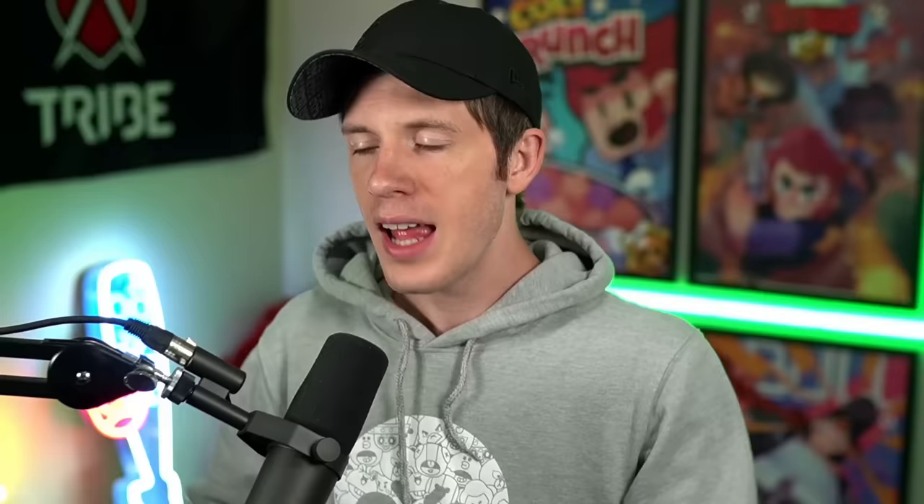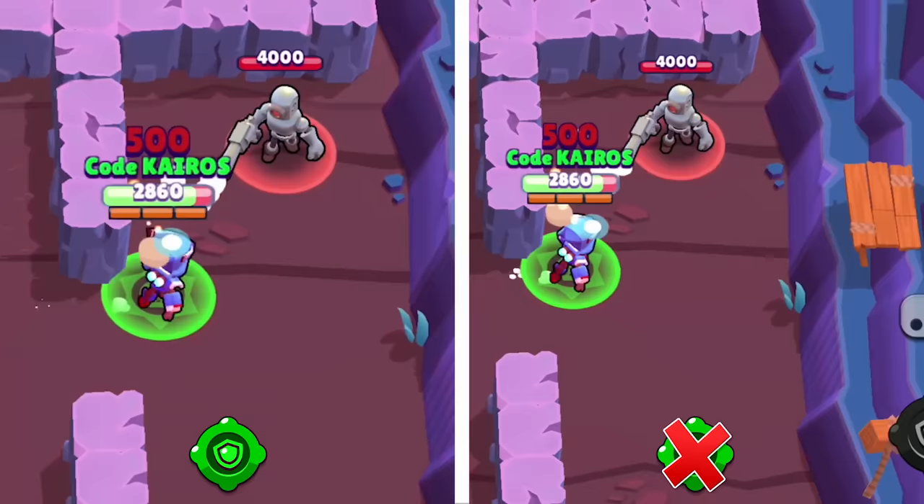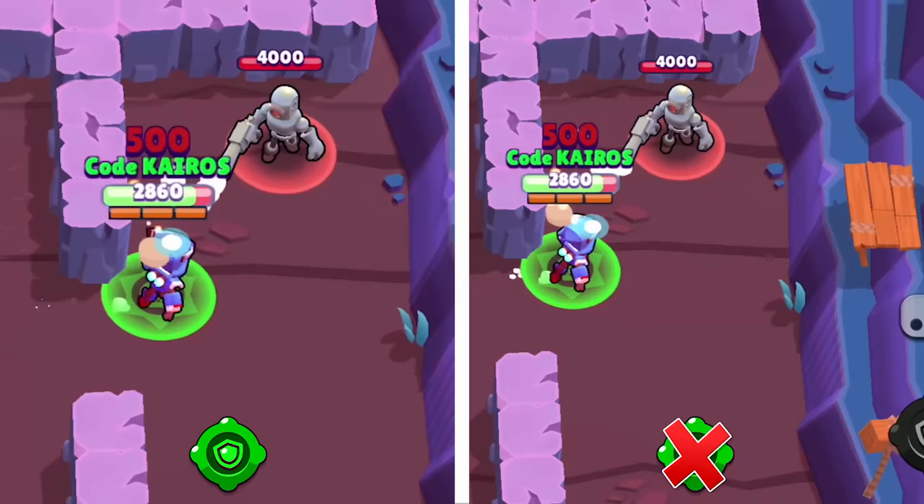That slow might be all that your team needs to quickly take out a couple of enemy players, and it also might be what Crow needs to escape an enemy or chase someone down for the kill. Crow's first gadget, Defense Booster, has two uses per match. When Crow activates this ability, Crow shields 60% of incoming damage for three seconds.